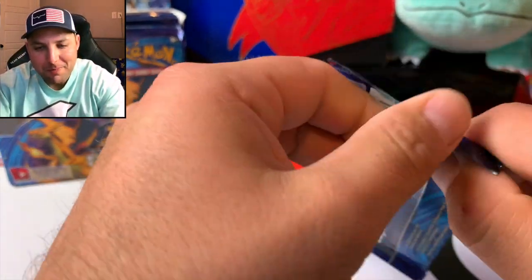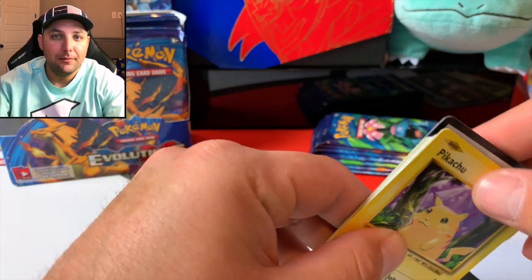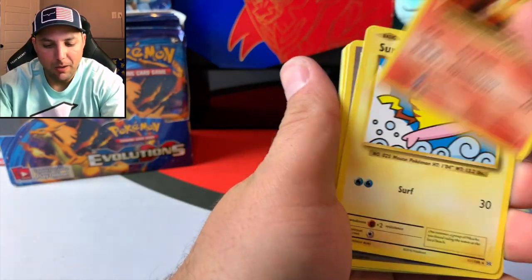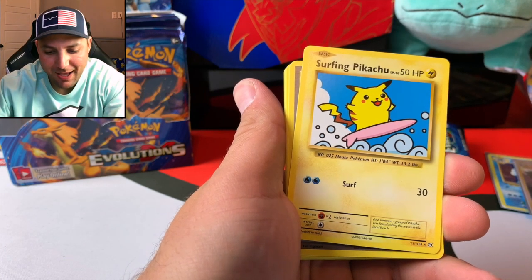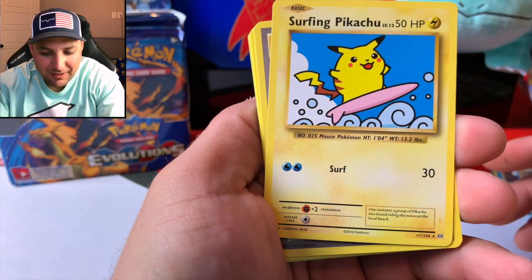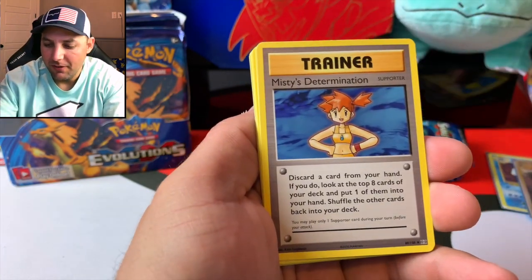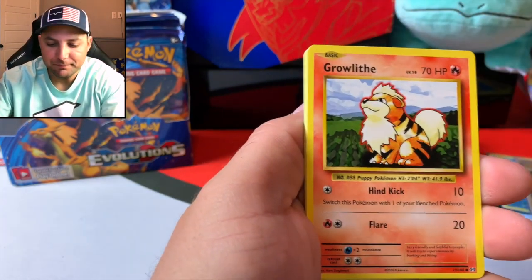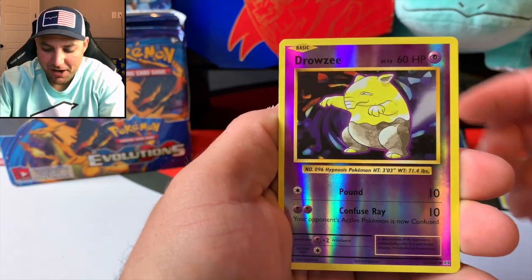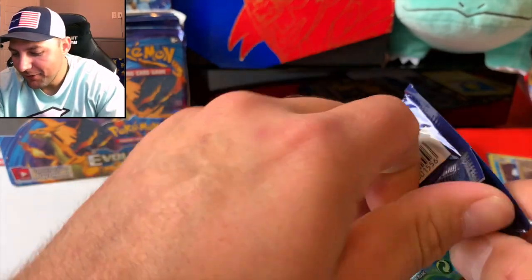We got Brock's Grit, Professor Oak's Hint, Lapras, Diglett, Gastly, Caterpie, Drowzee, Magikarp, reverse Onyx — I don't think we've pulled that reverse. Oh, and a full art Brock's Grit trainer card! Look at that, awesome! Oh man, look at that. I think this is one of the rarest cards for sure, you don't see them too often. Brock's always got his eyes closed, look at him! What would top all of this off would be that Charizard — the original base set Charizard. We pull that, I'm dancing.